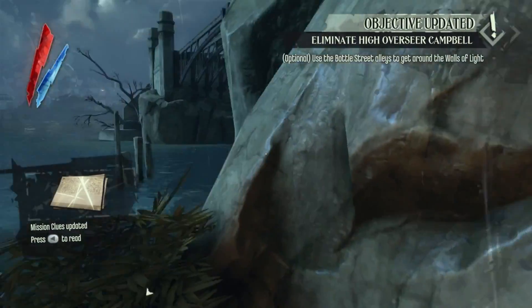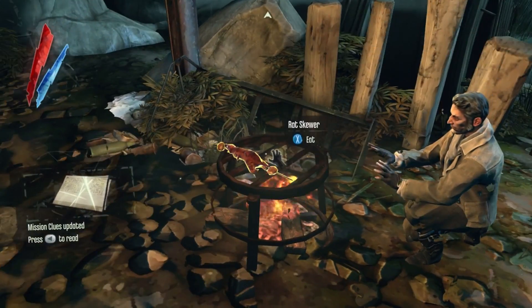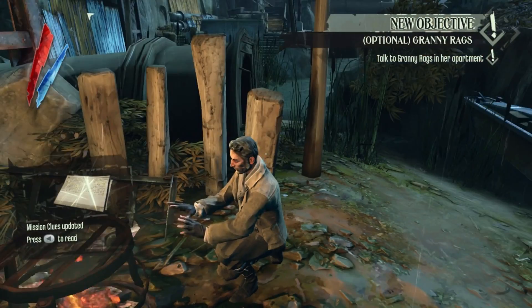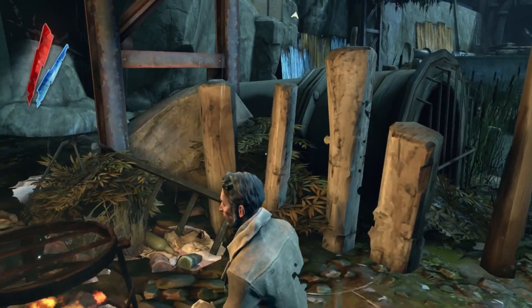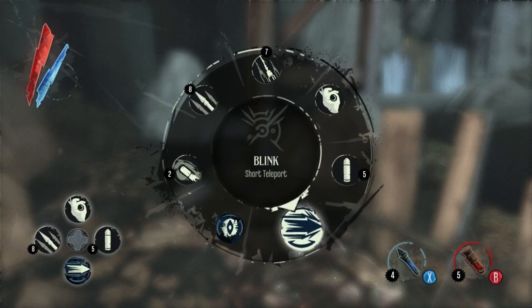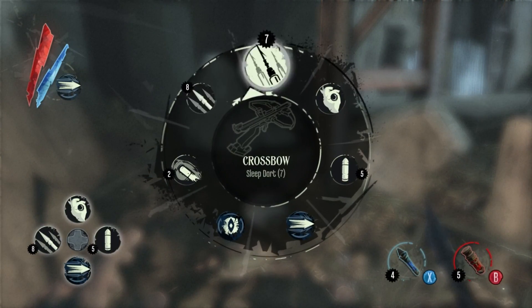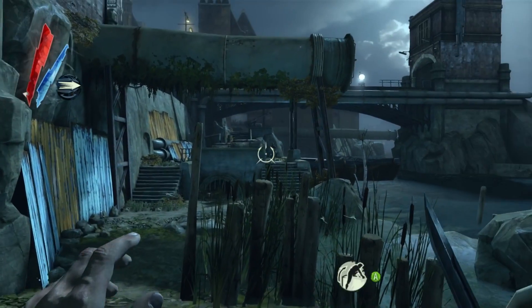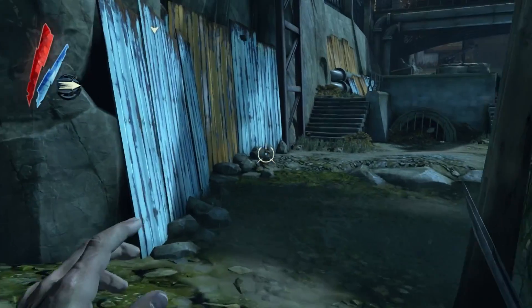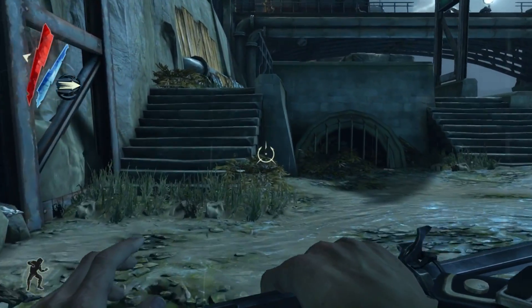Okay, I think we're on our own for now. Use the Bottle Street alleys to get around the walls of light. I'm going to go ahead and eat this rat. Talk to Granny Rags in her apartment. Oh wow, so we're already dealing with that. Let's get Blink out. Actually, let's use crossbow sleep darts. Blink is probably going to be more important. And I see a guy over there already, so let's go into Sneak and do this.